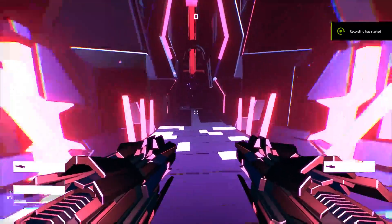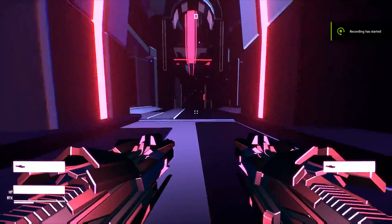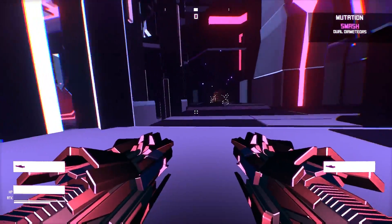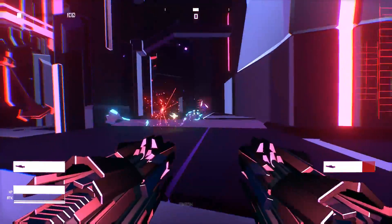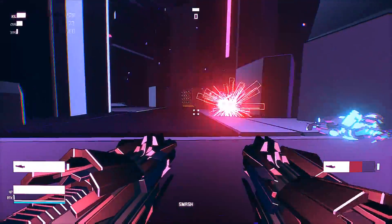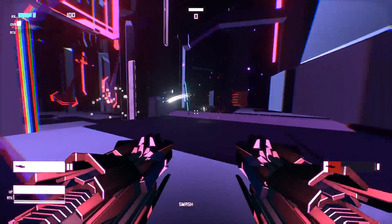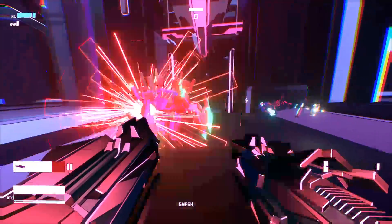Hello everyone and welcome back to Crosets Gaming. Today we are going to take a look at D-Sync. This hardcore first-person twitch shooter gives you the chance to test your reflexes and hand-to-eye coordination inside a highly stylized world full of machines out there to kill you. This is available on Steam for 14 euros and 99 cents, or your regional equivalent.